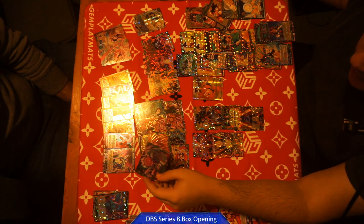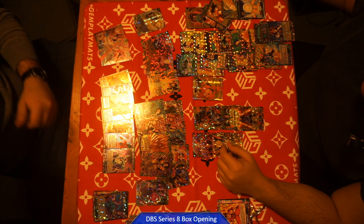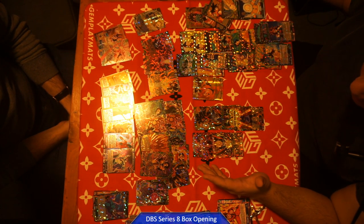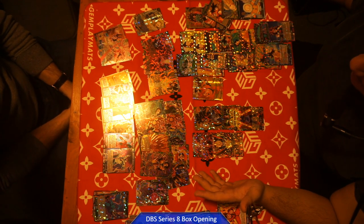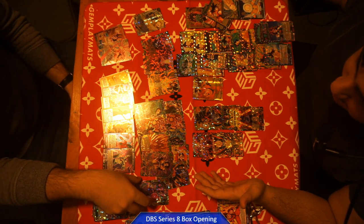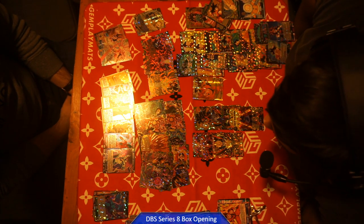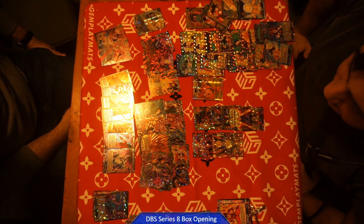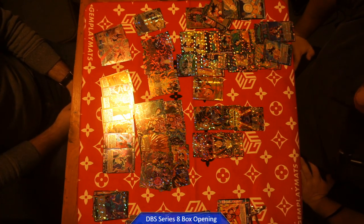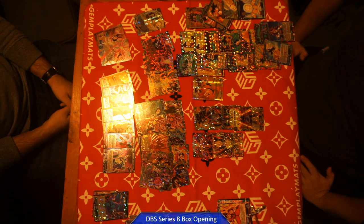And that's all we got. Objectively, Peter definitely pulled better than I did — for sure. With the god pack and just the pure number of rares, uncommon rare hollow foils he pulled — double Android 21 SRs, Dr. Euro SR. I pulled four SRs — that's a mega yikes.